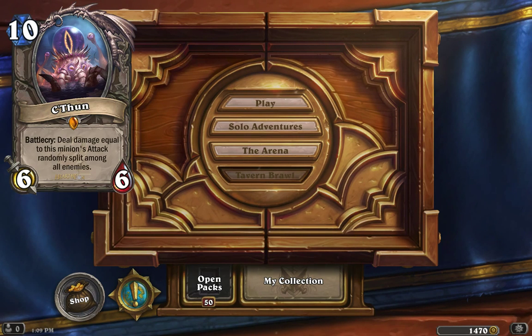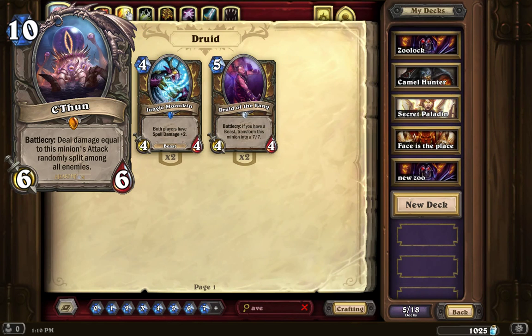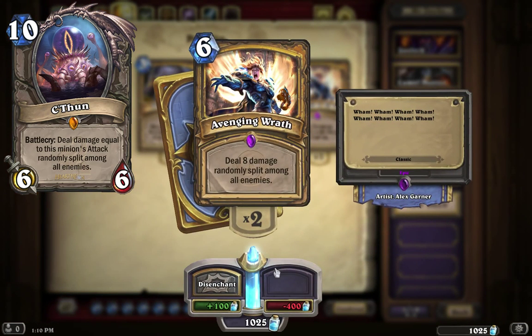The Klaxxi Amber Weaver works with this card. The Ancient Shieldbearer works with this card. And the C'Thun's Chosen is another one of the boost cards you can use. What I would consider comparing C'Thun to, as far as it being a 10 mana 6/6 which you can boost to be stronger, is going to be a Paladin's Avenging Wrath. Because what ends up happening with C'Thun's ability is its Battlecry deals damage equal to this minion's attack, randomly split among all enemies.